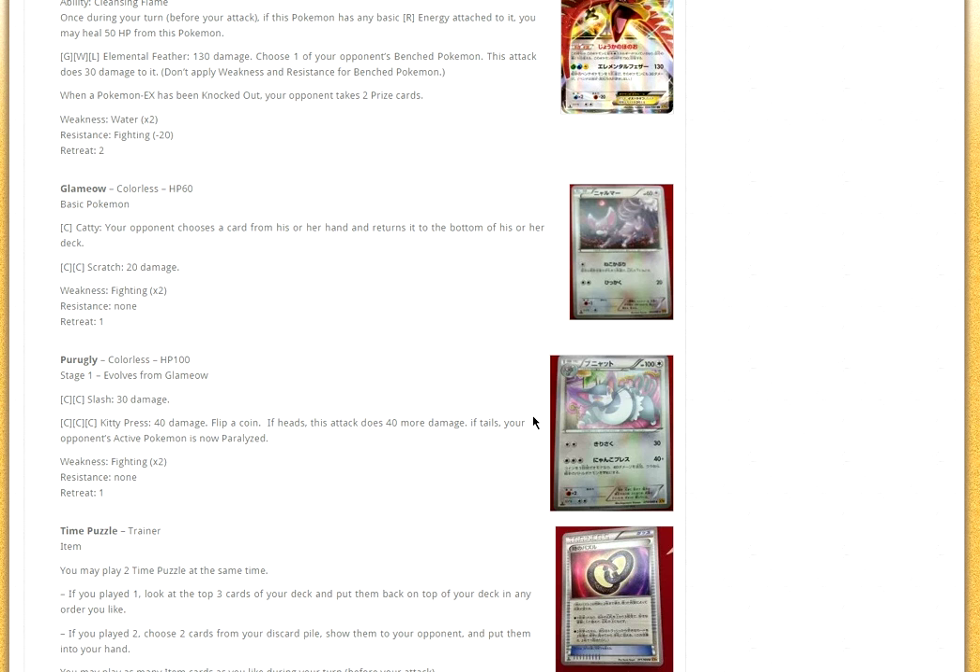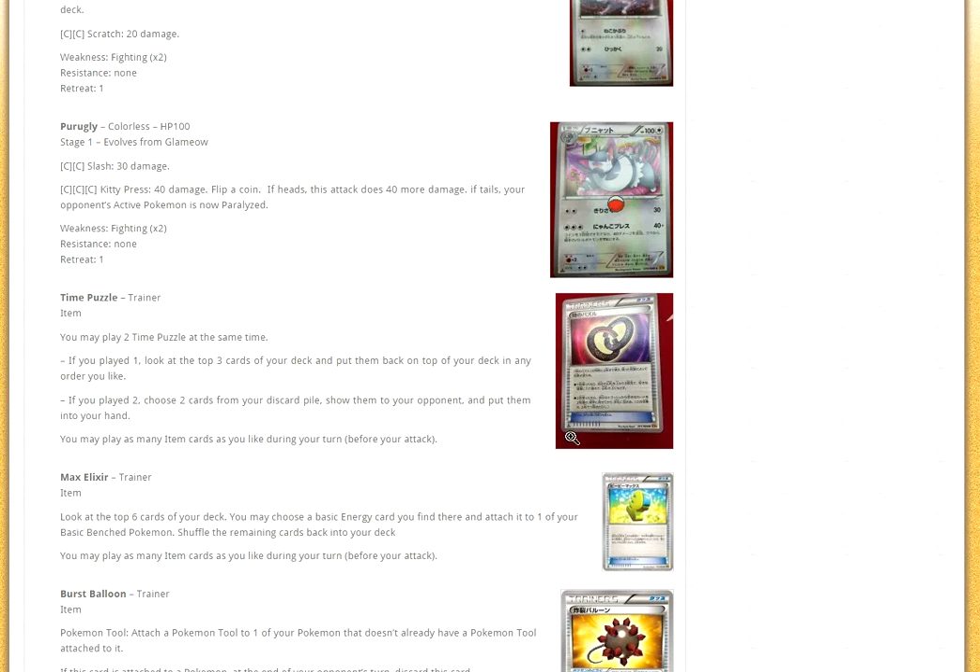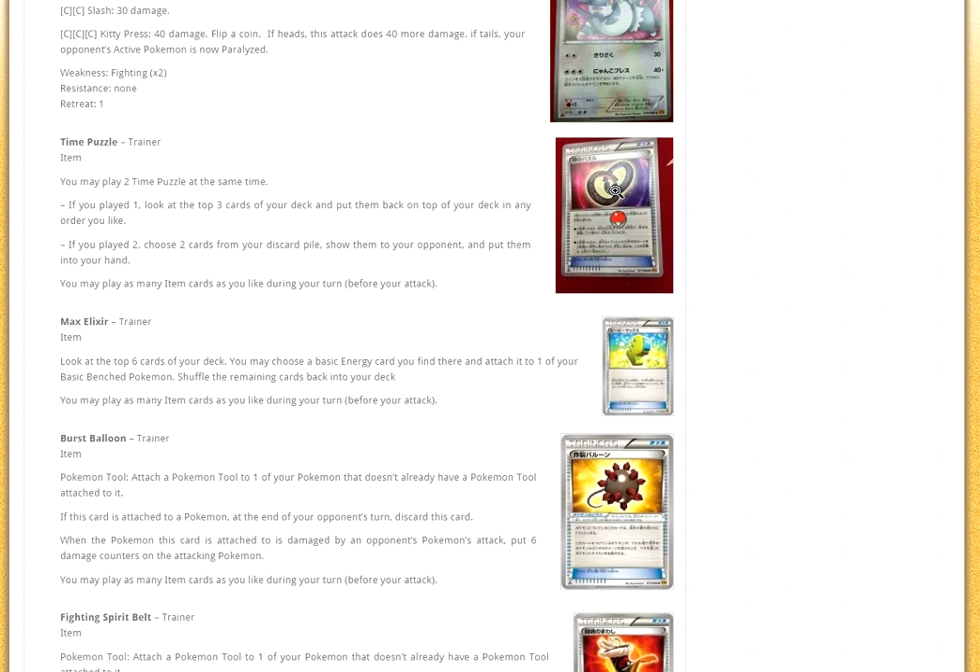Then we have Glameow and Purugly — really nothing that special. Now on to the items. We got Time Puzzle: you may play two Time Puzzles at a time. If you played one, look at the top cards of your deck and put them on top — not too good. But if you played two, you choose two cards from your discard pile, show them to your opponent, and put them in your hand. So if you have two of these in your hand, you can grab two cards from your discard pile. That is pretty good. I could see four of these as a staple in some decks — choosing two cards from your discard pile is very, very strong.